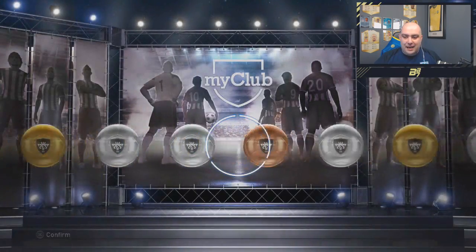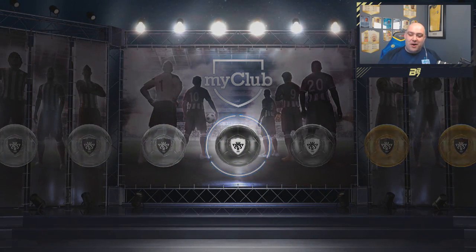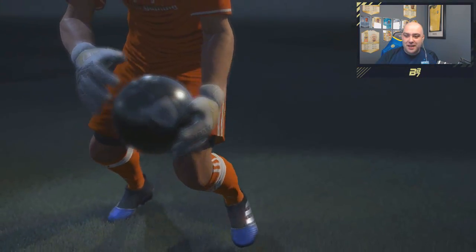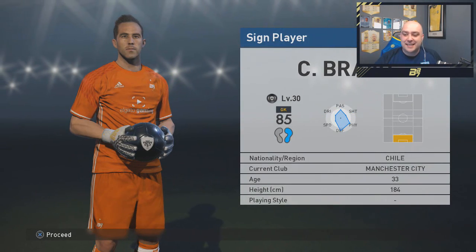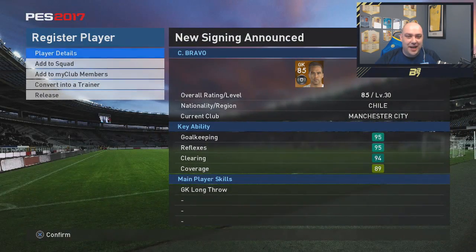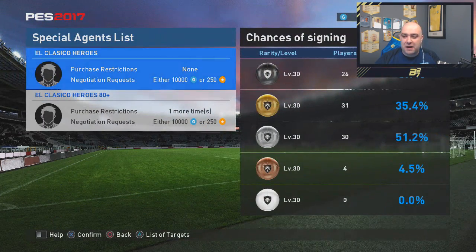Come on — we need a black ball! We've got an elite ball — is it going to be... it's a goalkeeper. Is it Navas? It's Bravo — we've got the Manchester City goalkeeper, Claudio Bravo. Bloody hell, we could have easily got someone better than that. But I suppose we do get a black ball, which is exactly what I was asking for — the first one we haven't got so far today.